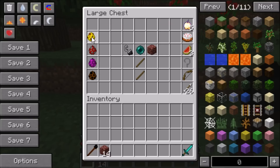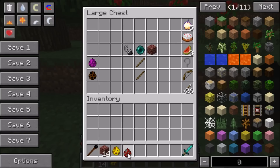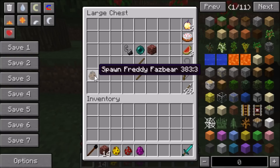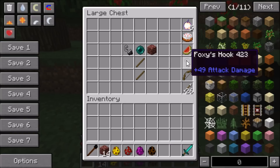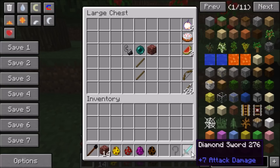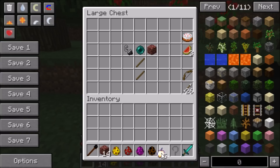I also got the spawn eggs. We got Chica the Chicken, Foxy the Pirate Fox, Bonnie the Bunny — Bonnie's probably one of my favorites — and Freddy, who is my absolute favorite. Bonnie's probably my second favorite, then Foxy. We also have Foxy's Hook, which is really cool and probably one of my favorite parts of this mod. It does 39 attack damage, while the diamond sword only does roughly seven attack damage.